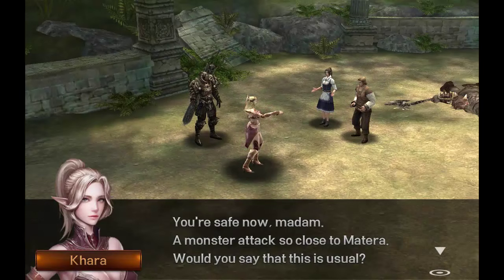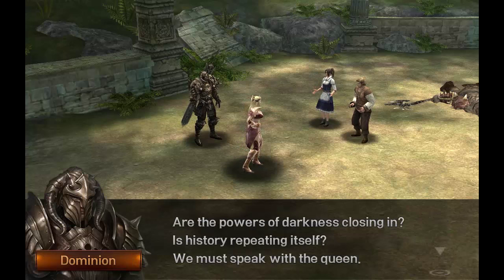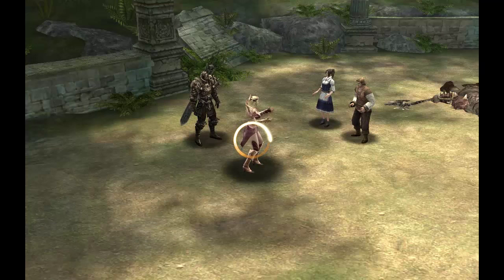A monster attacked so close to Materna. Would you say that this is usual? Monsters hadn't attacked Seroth in a long time, and until recently Materna was a safe place. But now we've been overrun. Are the powers of darkness closing in? Is history repeating itself? We must speak with the queen. Level one is complete. We got a weapon there.